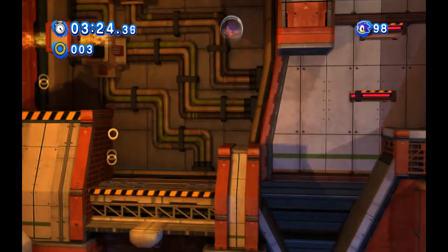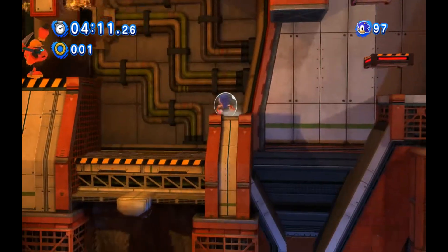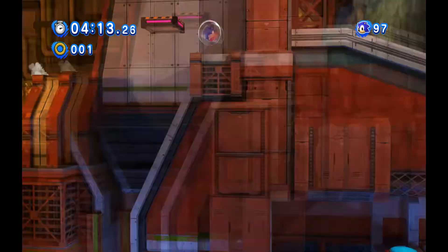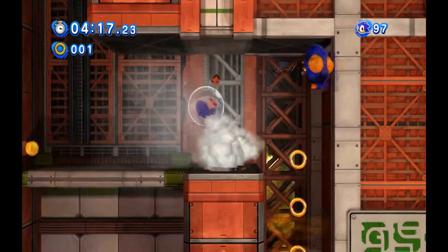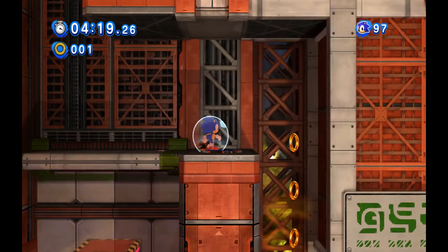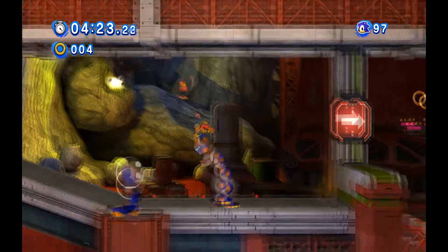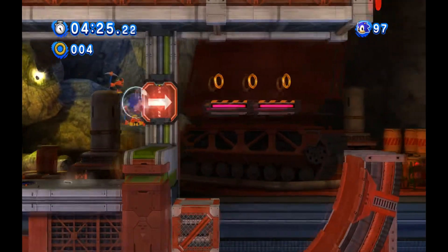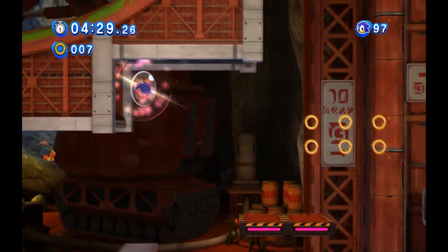It's kind of annoying how if you fall down there and you go too far to the right, then a wall stops you from backtracking and you get cheated out of a red ring. I was lucky I was able to make that spin dash jump. But yeah, they're basically trying to cram all six acts of Planet Wisp from Colors into one level, and that's why both of the acts take so long.